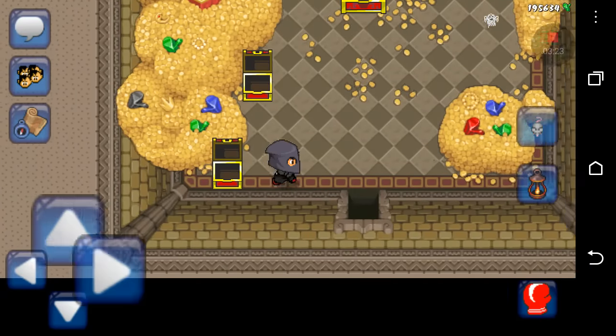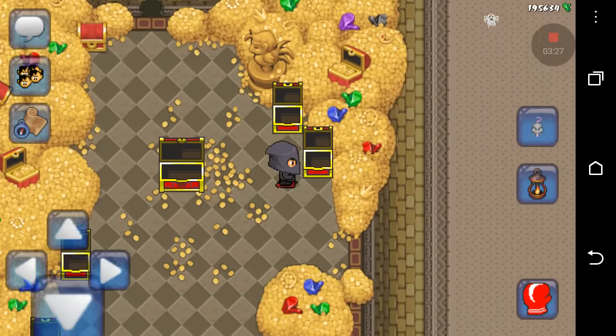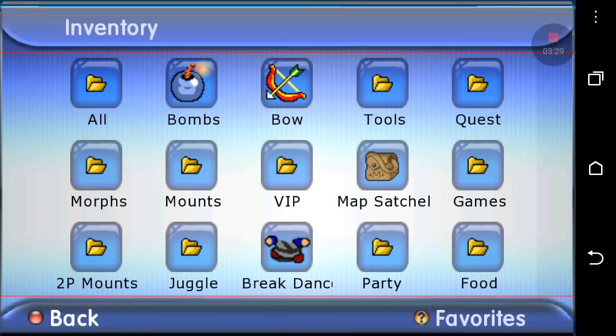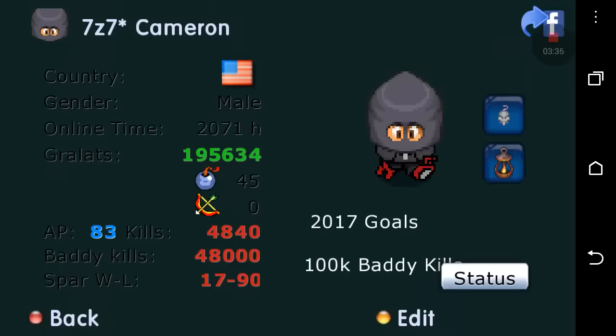Then you walk in and you see chests — go ahead and open all of them. You're like, wait, how do I open this one? This is where you go to your quest and use the key. It's either going to be in your quest or your tools. Use it and open the chest, and you're going to get something called a warp ring.